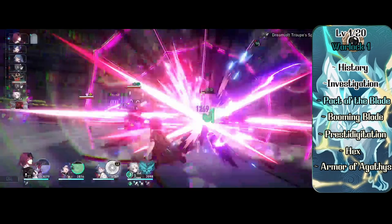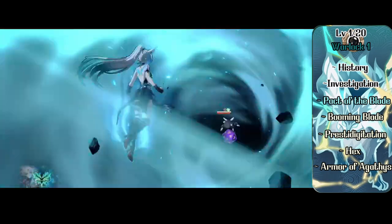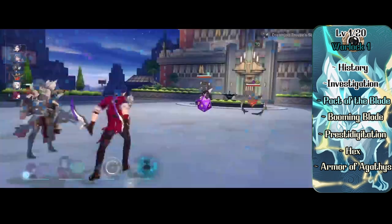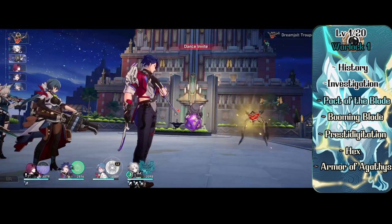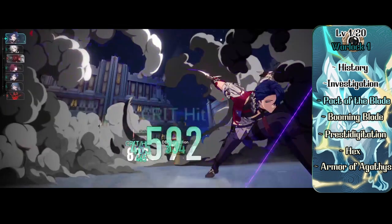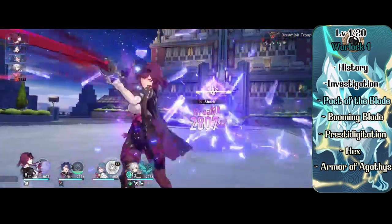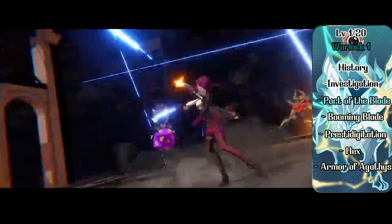To start things off, Faischau will be a Warlock. At level 1 Warlock, Faischau gets proficiency in history and investigation. She also gets eldritch invocations and she'll pick up Pact of the Blade. This pact lets Faischau summon any simple or martial weapon she wants as a bonus action — she's proficient with it and it can deal necrotic, psychic, radiant, or normal damage. She also picks up the cantrips Booming Blade and Prestidigitation, plus the first level spells Hex and Armor of Agathys.